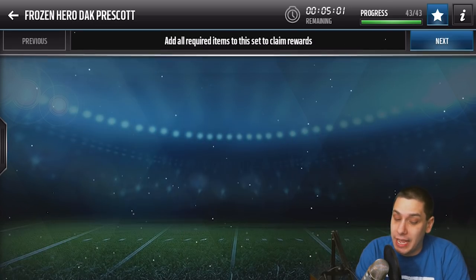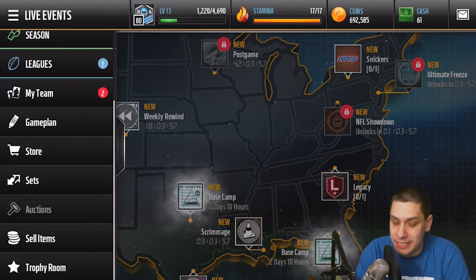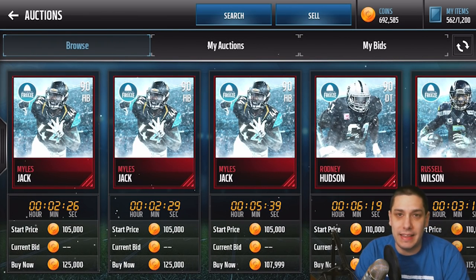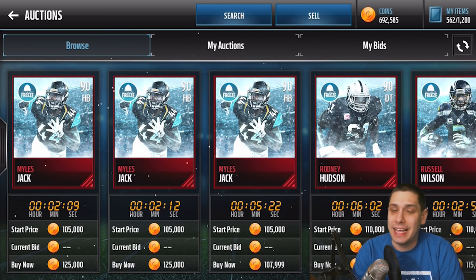What we're gonna do today is complete this set, but I want to show you guys one thing real quickly — just to give you a general idea of what's happening in the game and why this set is a little bit more expensive than it should be right now. The set requires eight out-of-position elite players, but some that came into the game as gifts are not eligible to go into the sets.